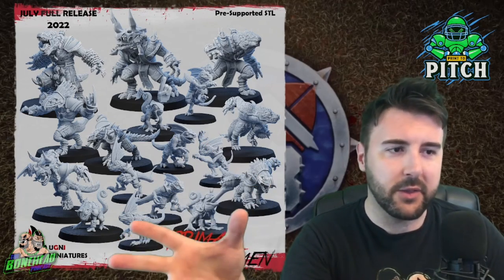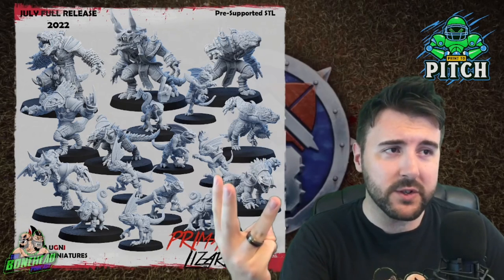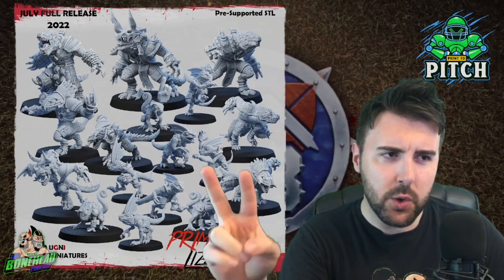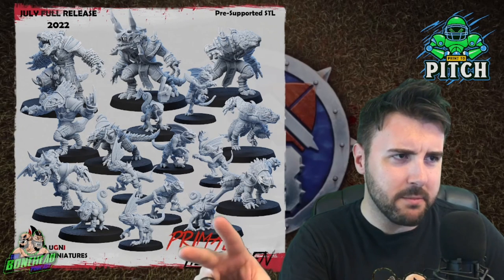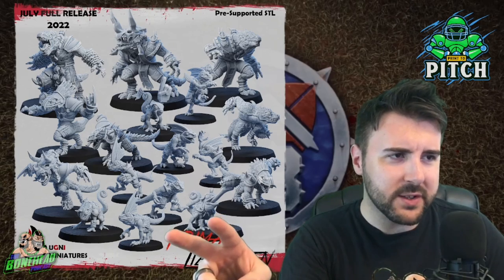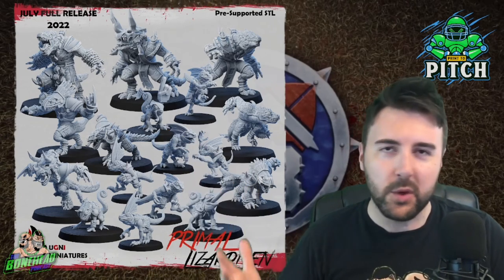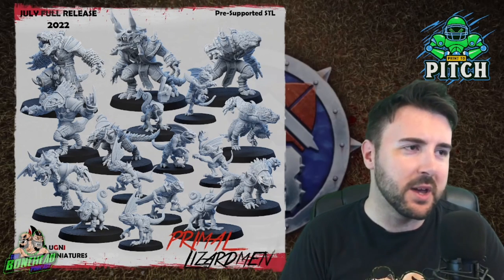The July release as it stands includes 3 Croxagors, 5 Soruses, 2 Chameleon Skinks, and 6 Skinks. They've got a real good mix. There's also 2 Chameleon Skinks and the Fan with the Big Glove, who I would obviously use as a normal player because it's just awesome.